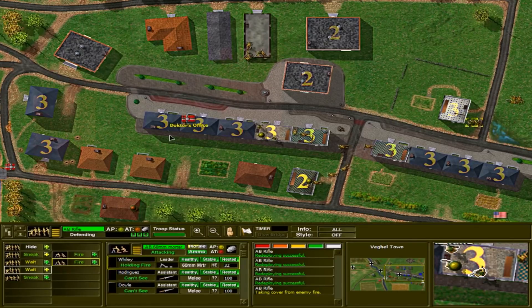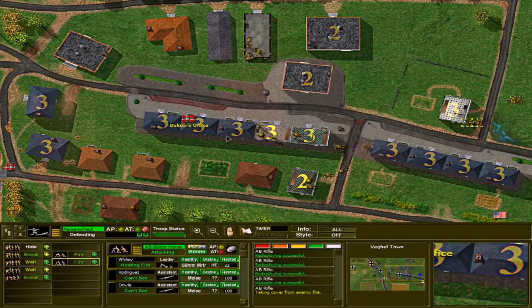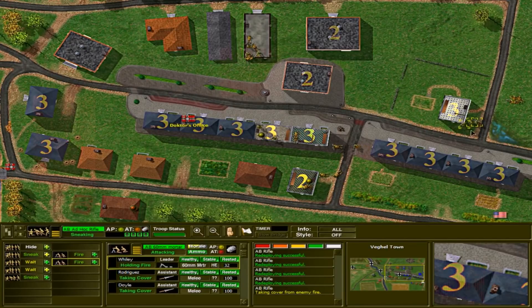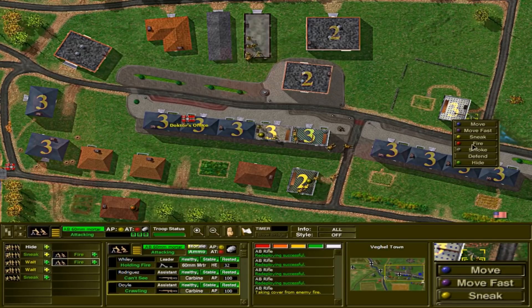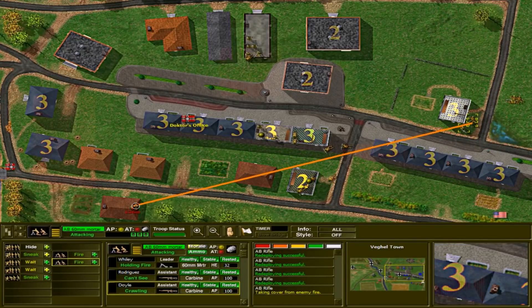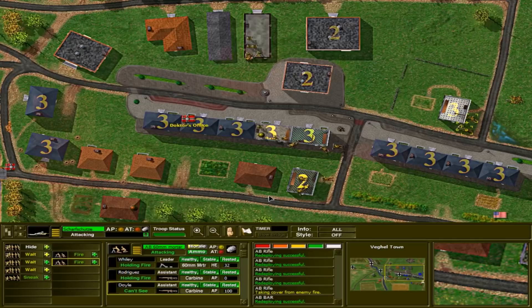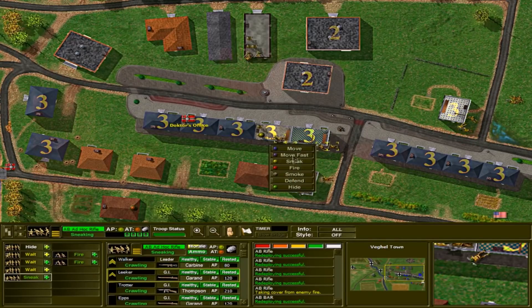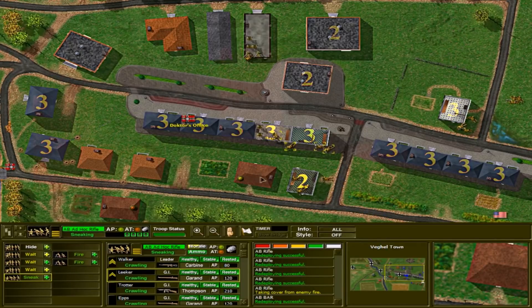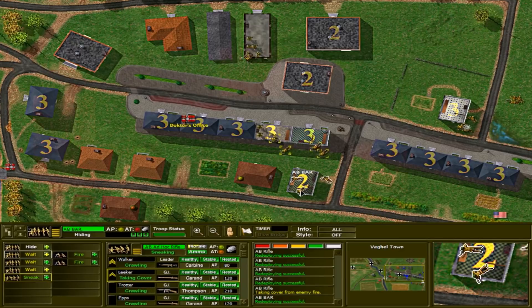A Panzerschreck is annoying but it's not going to wipe out squads of infantry — it will destroy armored vehicles, but probably not our infantry units. So we'll focus our artillery on the enemy infantry and hopefully get these soldiers cleared out so we can advance on the doctor's office in the center, which is one of the objectives on the map.